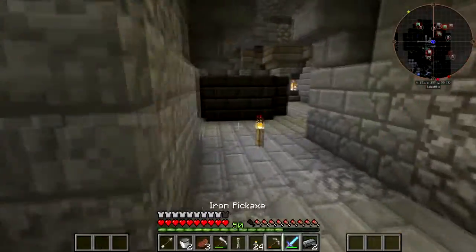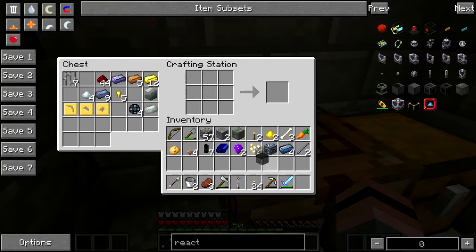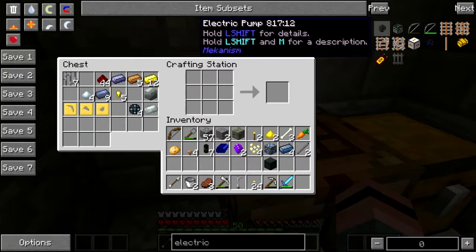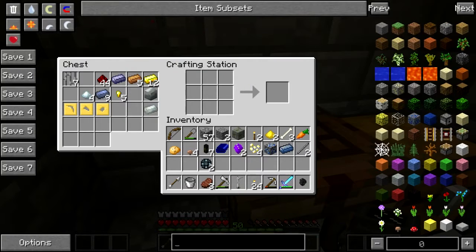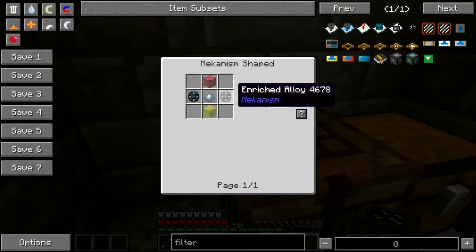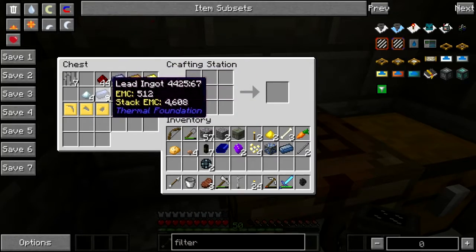I need to go in here with this. Give me the steel casing. Electric pump — two of them, a bucket, and three osmium. I've got what I need. I'm about to need more buckets though. Electric pump, and just for the trifecta here — the filter.